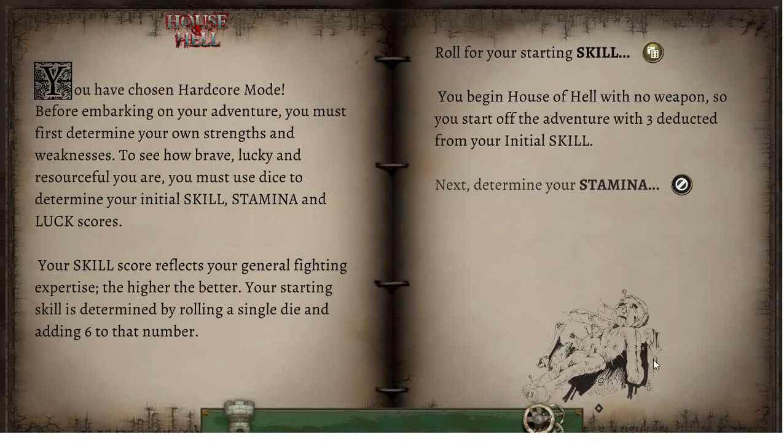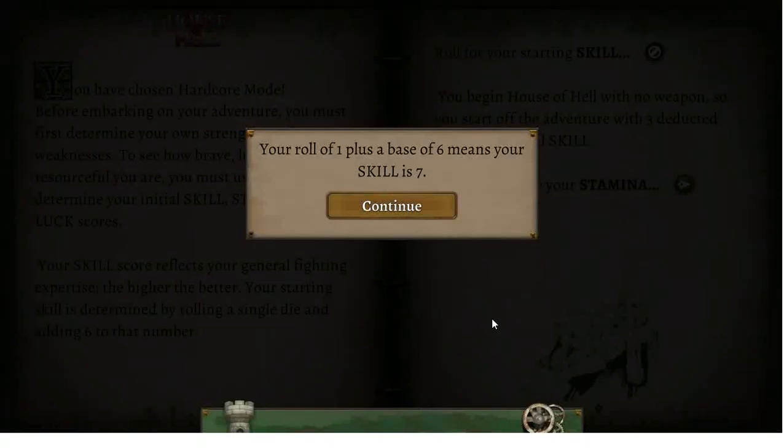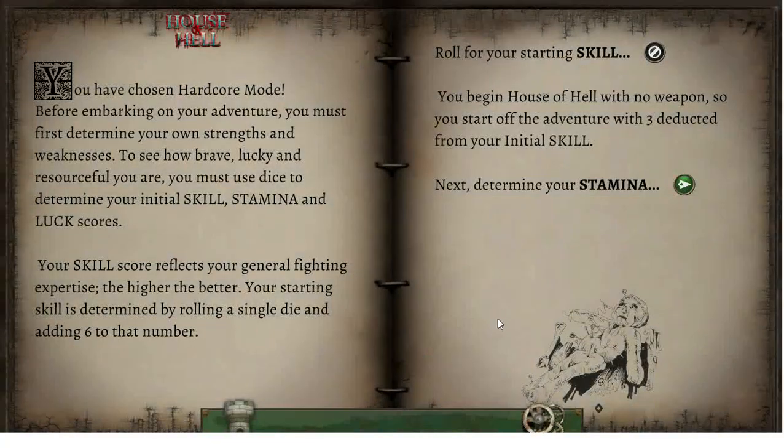We get the picture of the voodoo doll — full of pins and needles. You have chosen Hardcore mode. Before embarking on your adventure you must first determine your own strengths and weaknesses. Your skill score reflects your general fighting expertise — your starting skill is determined by rolling a single die and adding six. You begin House of Hell with no weapon, so you start with three deducted from your initial skill. That was such a six and then it just rolled over onto a one. Okay, we are rubbish at fighting — we've got to be careful about that.